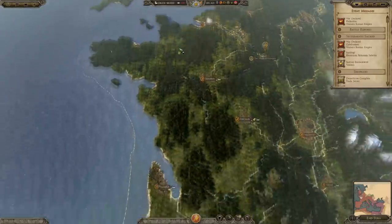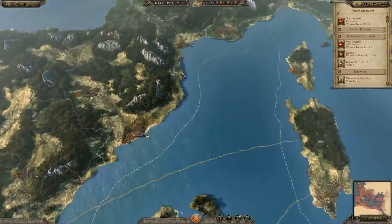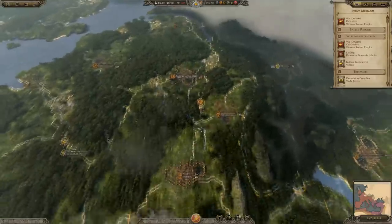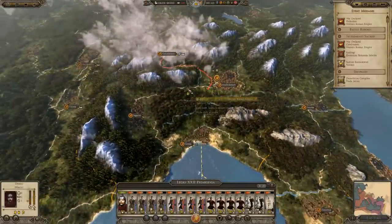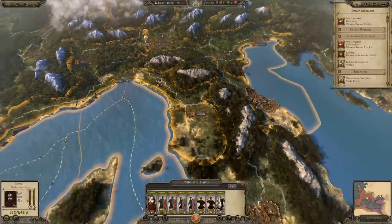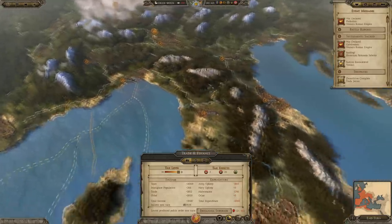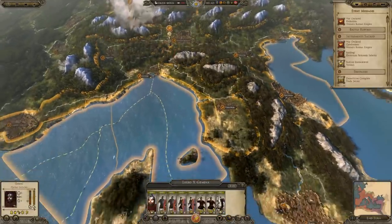Every settlement I said at the start that we didn't want to hold — on turn two, we're getting rid of them. If any of them get sacked or occupied before demolition, they won't be demolished, which is why I need to get this done as soon as possible. We need to get these guys into Italy quickly because there won't be a revolt this turn, but there will be one next turn. We can probably justify jacking up the taxes to maximum now, since rebellions are going to happen no matter what.